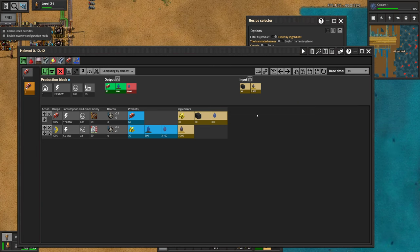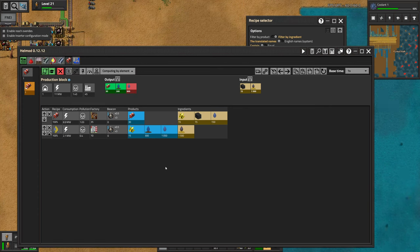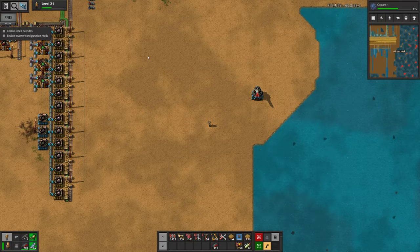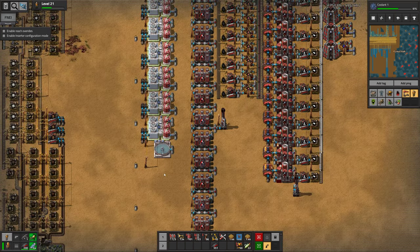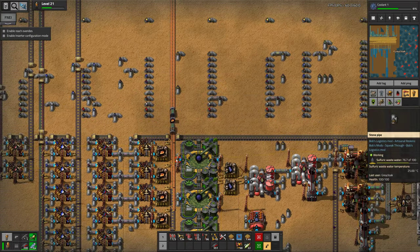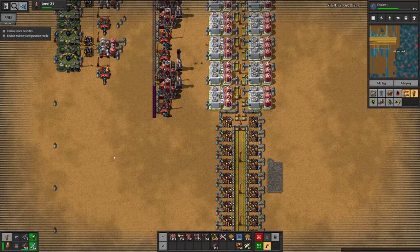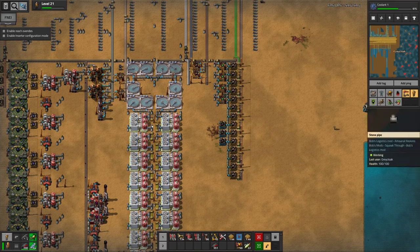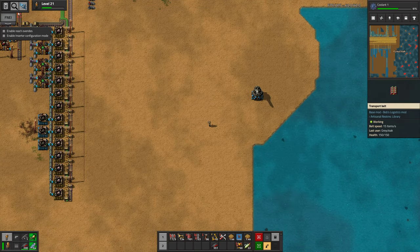So how about we scale it for 30, and then we can always just paste down another setup if we want to. This is also a lot of sulfuric wastewater, and that actually worries me a little bit, because all of our sulfuric wastewater comes up from the resource production area. This pipe won't be able to carry 1500 sulfuric wastewater. So there are some limitations here — we're using a lot for sulfuric acid and stuff as well. But let's just build this and not worry about it too much.